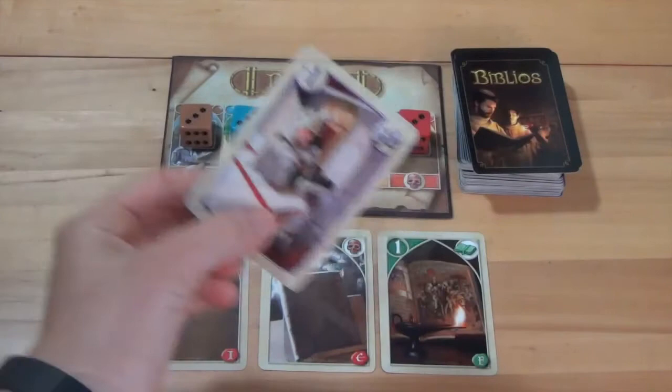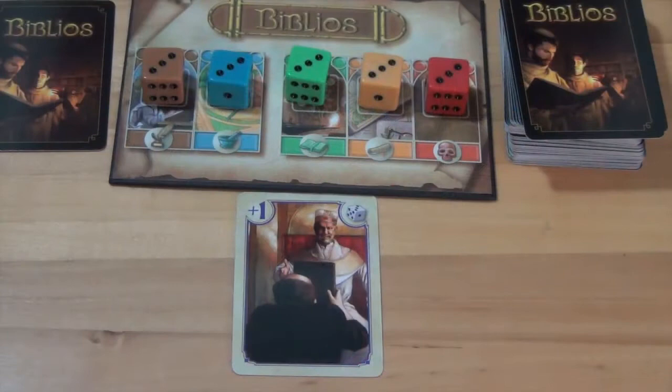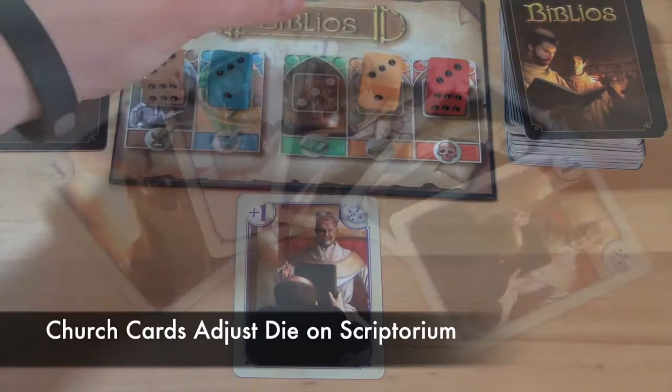If a player draws a church card and places it in the auction pile, it will be left there until the auction in phase two. Whenever a player uses the action of a church card, they are able to adjust a die by the amount shown on the church card. There are five different types of church cards in the game.